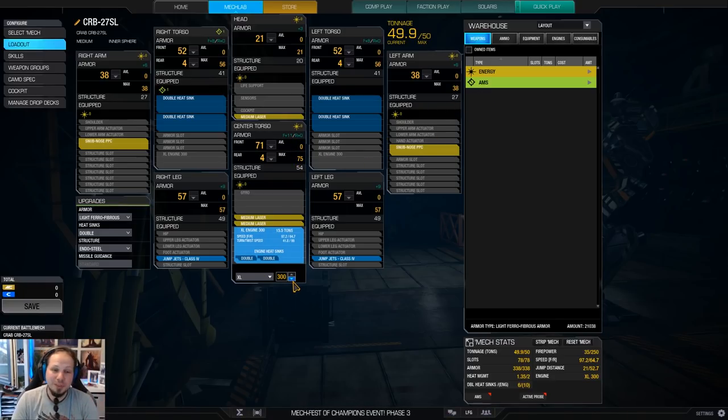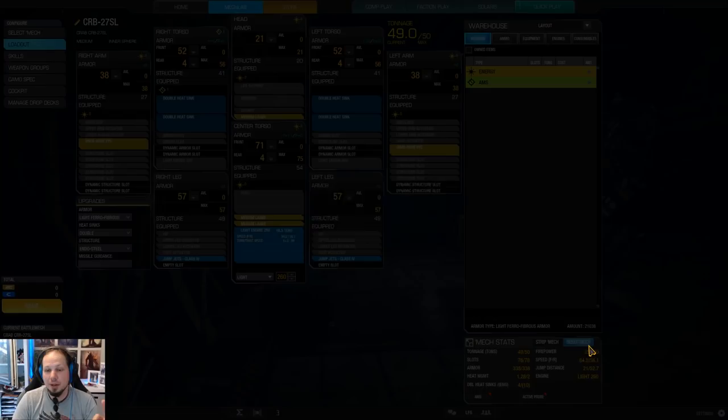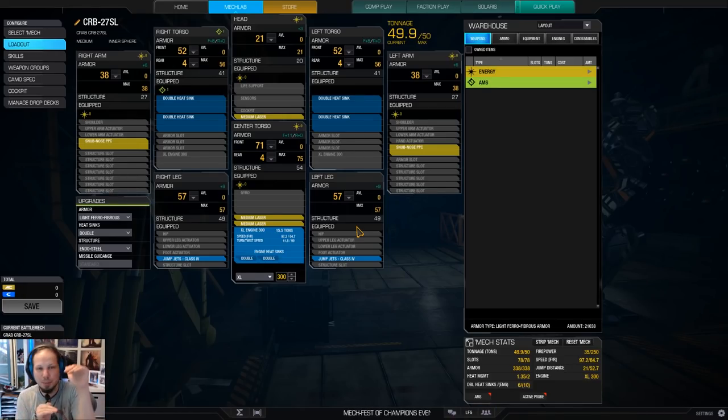You can also, if you are not comfortable with the XL engine, drop it down to a light engine 255-ish, 265-ish, 270 — but you would lose one double heatsink and I really, really wanted that. Therefore we go fast, we are able to reposition, we just play carefully and we use our jump jets as our defensive maneuver. Not exposing ourselves all the time but then quickly jumping up, shooting our snub-nosed PPCs, following up with the medium lasers if we are uncontested, and then repositioning.